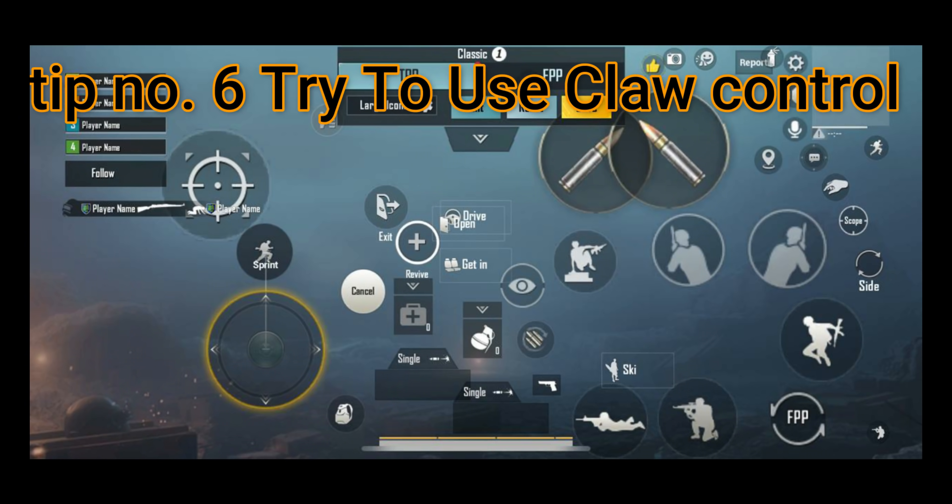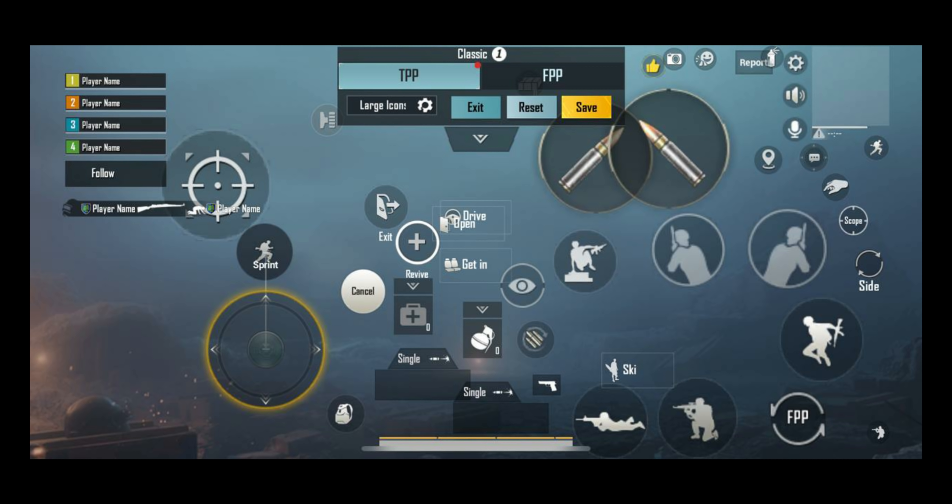Tip number six: try to use claw control. I am using four-finger claw control. If you want to use four-finger claw control, the code is in the description — copy and paste it into your controls.